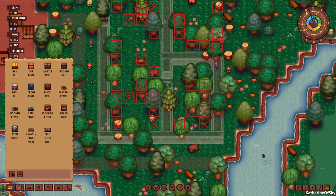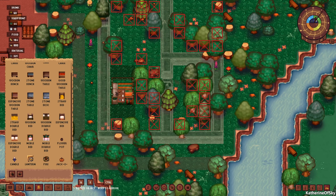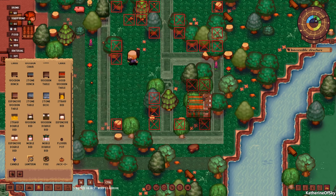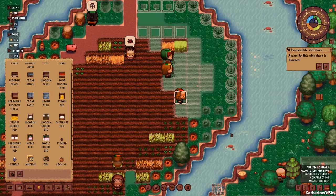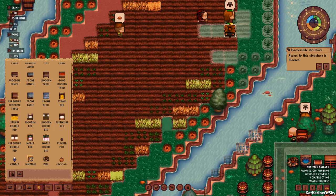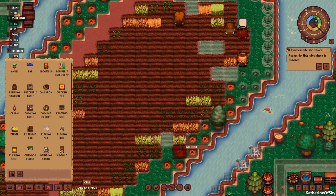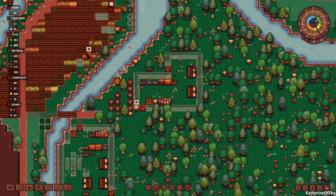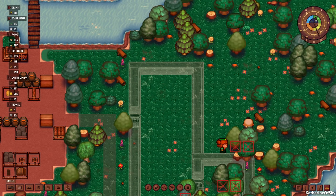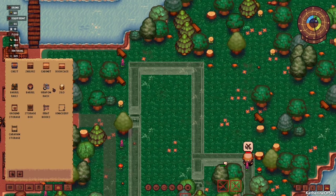That's going to be my group settled. Now we don't have any children in the lord's family yet — or the lady's family, I should say. But we are going to give ourselves an absolutely exquisite double bed. It looks like I missed a farming plot as well — let's put one over here. People are still building. They're doing their things. I also need to make a kitchen because the royal family also needs to eat.